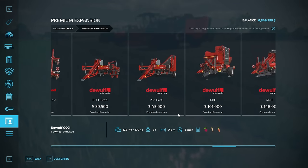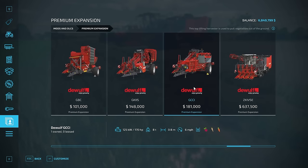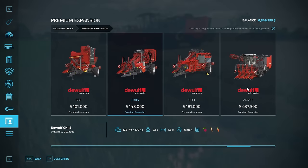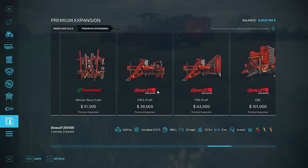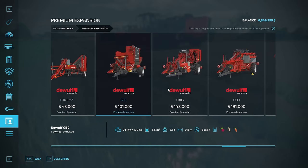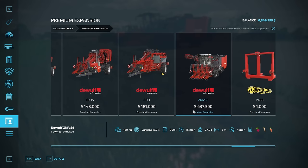In terms of working widths, we have several one-row harvesters, a two-row, and a four-row. Working speed is also important — some harvest at four miles an hour and some at six miles an hour. Let's go ahead and grab a capacity harvester. I have crop destruction turned off — you will not want to drive over these crops if you have crop destruction turned on.